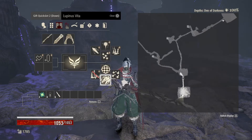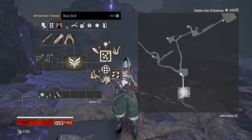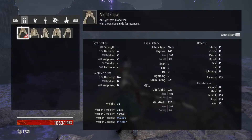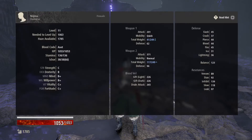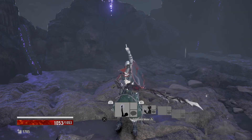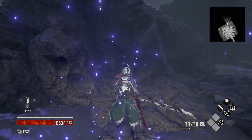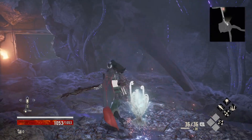Hello again guys, welcome back to my channel. Kojiro from Gaming in Japan here. In this video I will be showing you how I was able to kill the Queen's Knight boss in the Code Vein demo at level 11, without assist, with the Bayonet weapon, and with the Aset Blood Code. In this game, classes are called Blood Codes. Now we are going to see the battle and I'm going to comment on it for you.